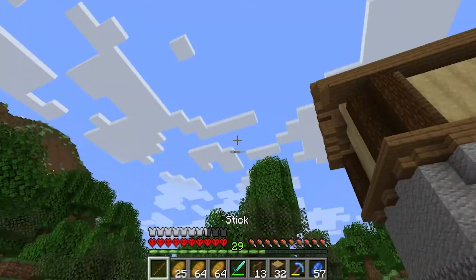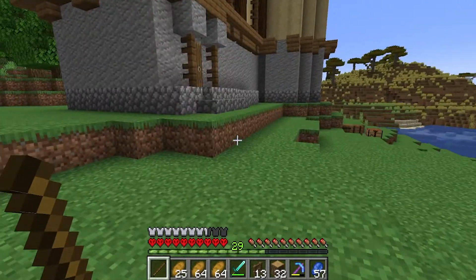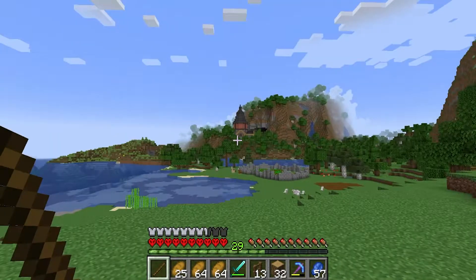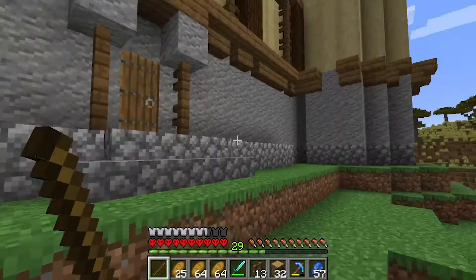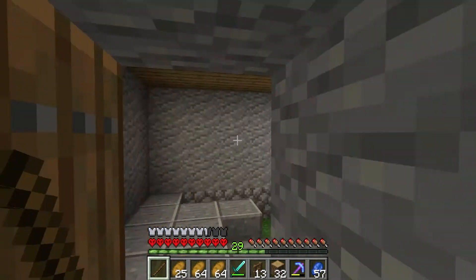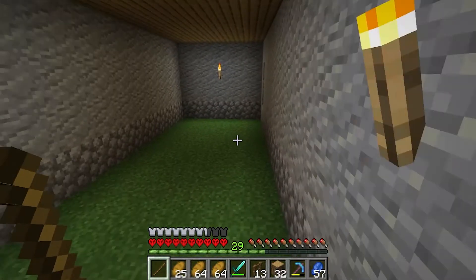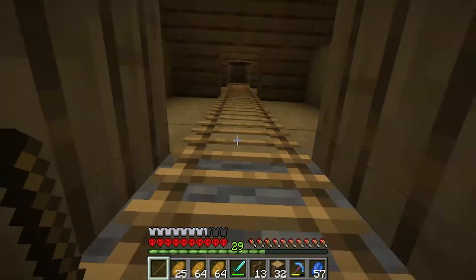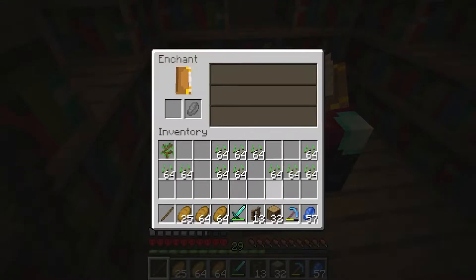I just chopped down the tree here because it was in the way — wanted the space for something later. But there is a small problem with this house, and in the distance we can see our lovely mining complex. The problem is there is no interior. In fact, the only bit of interior is actually from when we decided to install our enchanting room.